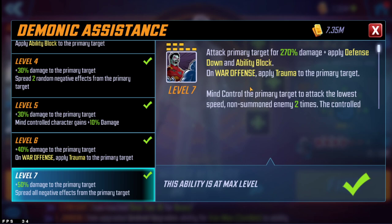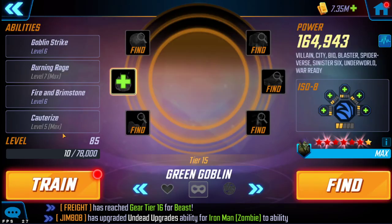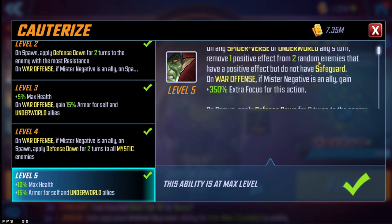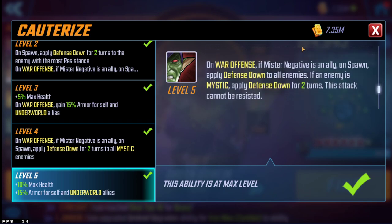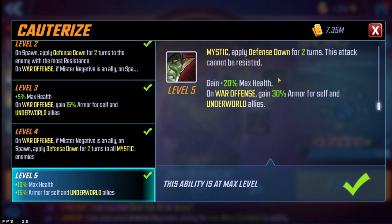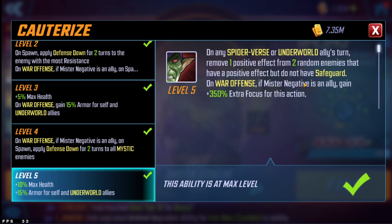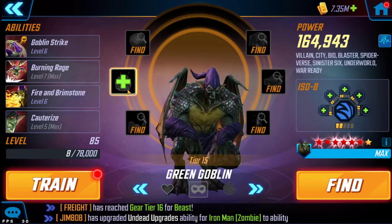Mr. Negative allows you to ability block Wong and Morgan at the start of the fight - very very important. That's really what he's there for: the trauma and ability block. Green Goblin is here because of his passive, which gets defense down on the enemy team. It strips positive effects from two random enemies with 350 bonus focus if Mr. Negative is an ally, and applies defense down for two turns to all mystic enemies which cannot be resisted if Mr. Negative is an ally. This is why Mr. Negative is so important - he causes Green Goblin to go on steroids, stripping buffs and applying defense down to the Dormhold team.